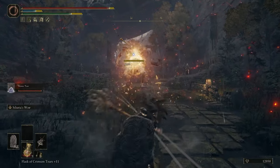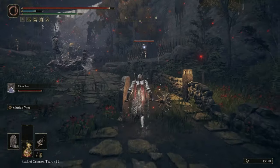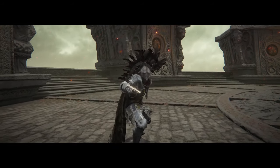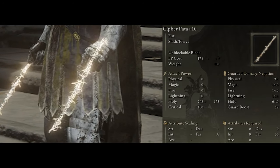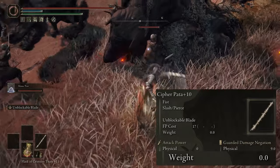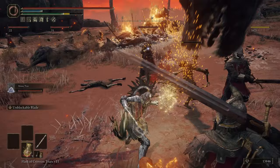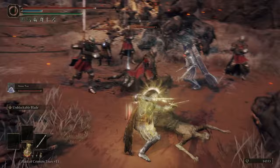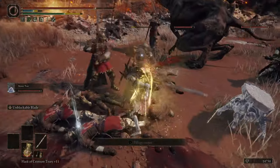Along with the great spear and shield, there's one more weapon — more of a bonus weapon that's not needed at all but is really fun and pretty effective. It's the Cypher Pata, a fist-style weapon that scales with Faith and only deals holy damage. I added it because it has zero weight, so I figured why not throw it in. It's the complete opposite of the great spear — it does less damage but hits a lot faster.